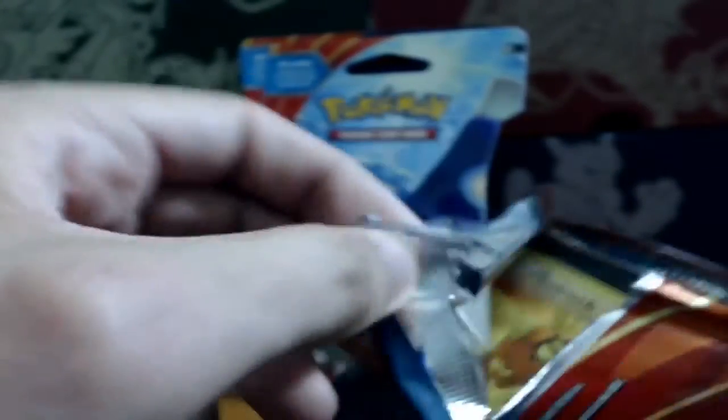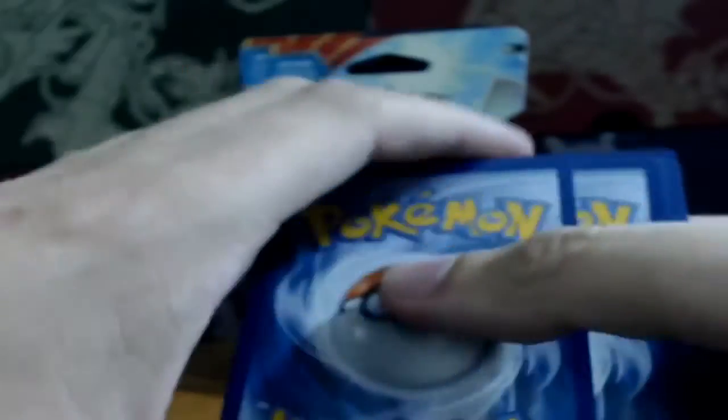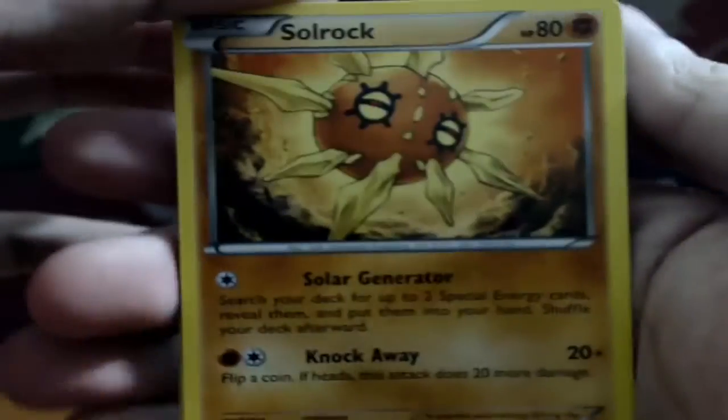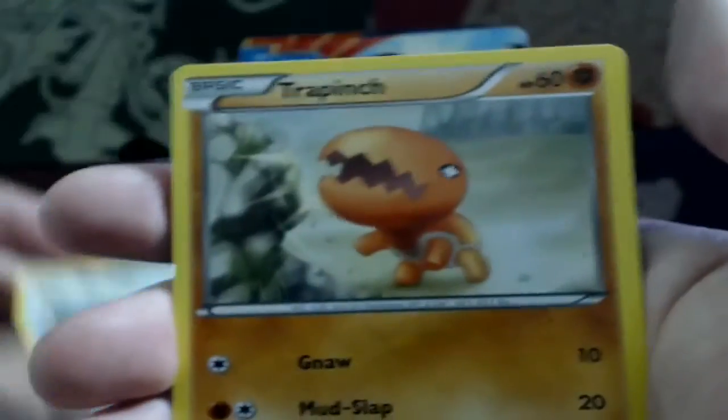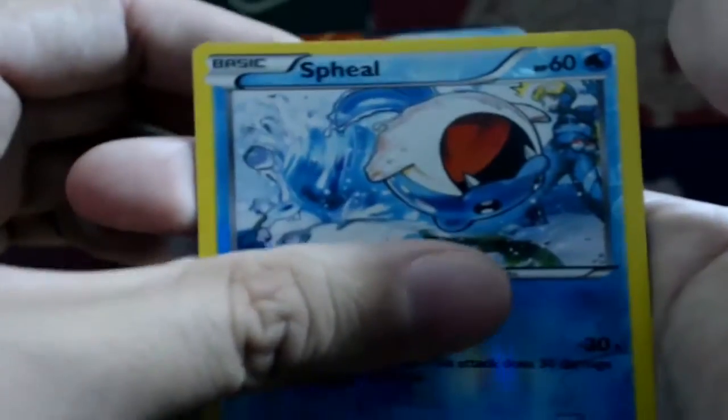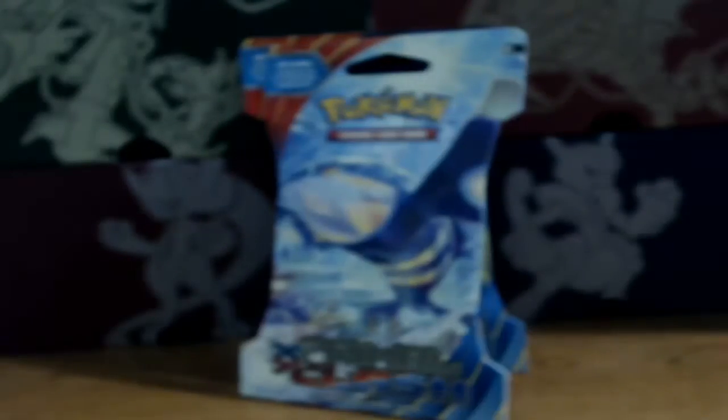Pack two - still hoping for something. This is actually a Primal Kyogre pack inside a Primal Kyogre pack, and this pack just decided to rip open. Cards are: Soulrock, Mudkip, Trapinch, Nosepass, Spinda, Lumineon, Kyogre Spirit Link, Kakuna reverse, Spheal, and the rare is a Groudon. I actually needed Kyogre, so I'm getting close.